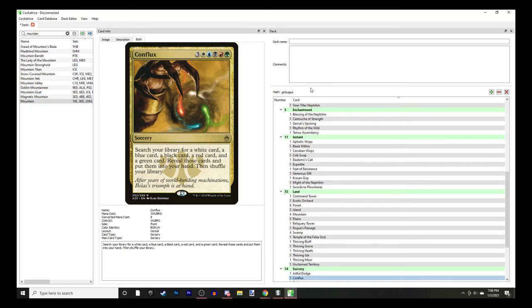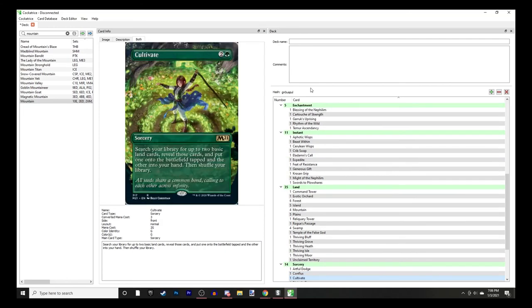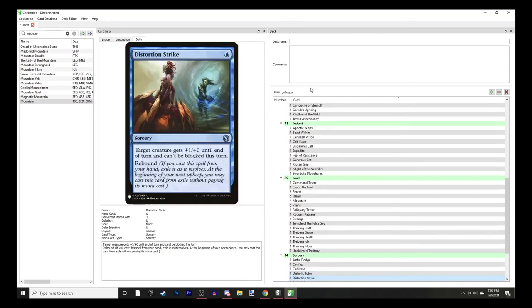Artful Dodge is also for Ink Treader - target creature is unblockable and it has flashback. Conflux lets you grab five cards, one of each color; they can share colors, they just need to be one of each color - so you can get a white-blue card and a white-black card as long as one counts as blue and one as black.